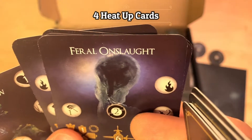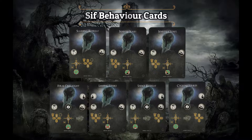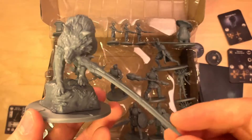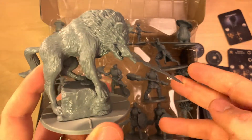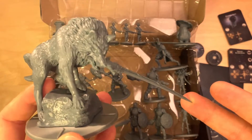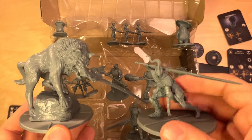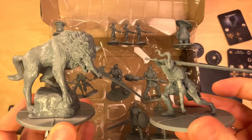And four Heat Up cards. Sif's Behavior deck is composed of five cards, and he heats up at 19 health points. Sif's miniature is amazing — it's really big. The Mega bosses are bigger, but this one is impressive. It's really cool. You can see it's much bigger than Artorias.